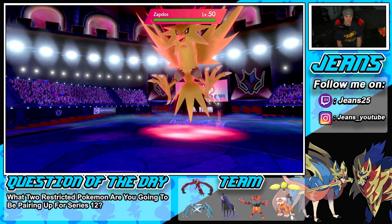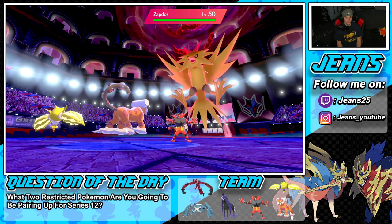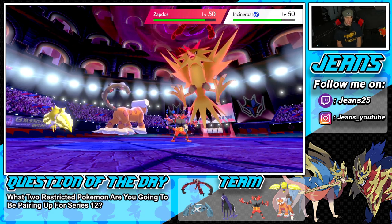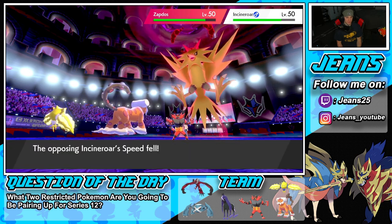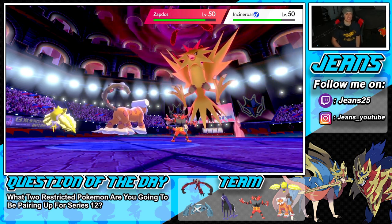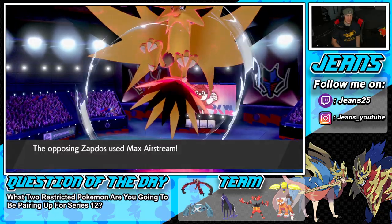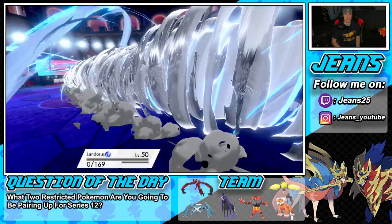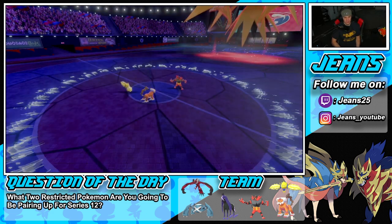Show me Max Lightning! Electroweb popping out — he is not going for a Fake Out, he's probably Parting Shotting. Electroweb gives a little speed control which is great. And he goes — Max Airstream into Regilecki! And Landorus gets hit hard. Oh my god, this thing is so good. We should've just stayed in with Yveltal.